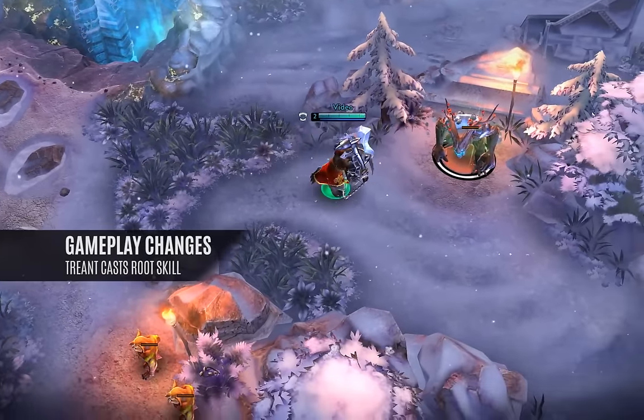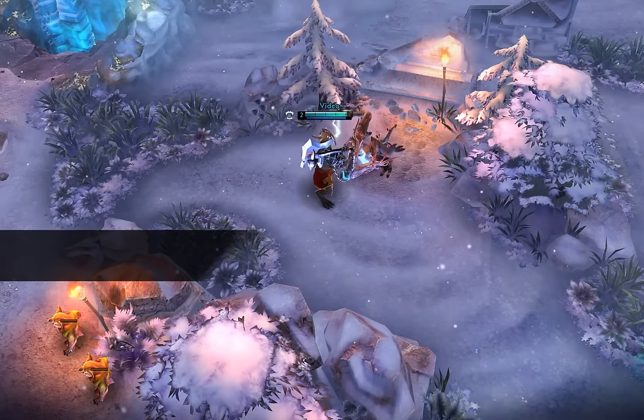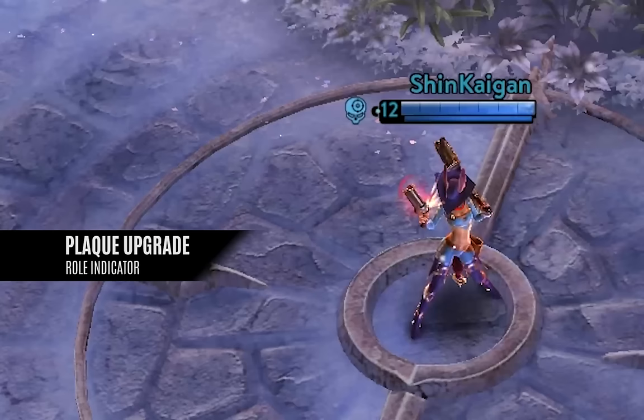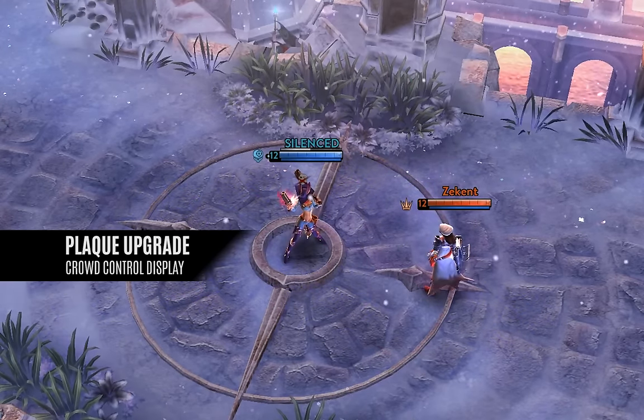The treant will attempt to root heroes attacking it, now shoots a healing projectile to its killer, and that killer now has a visible aura beneath them. Improved in-game hero plaque now displays your hero's role and also shows if your ultimate is available, as well as negative effects and the duration of those effects.